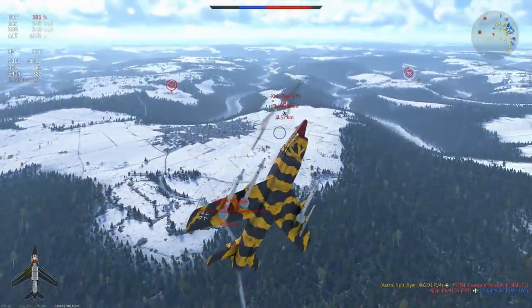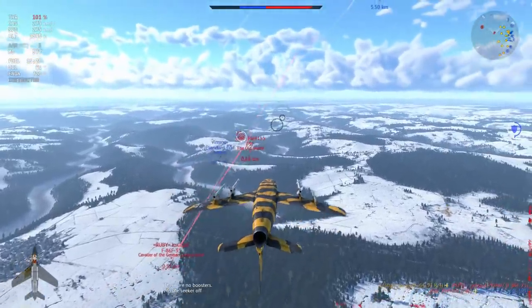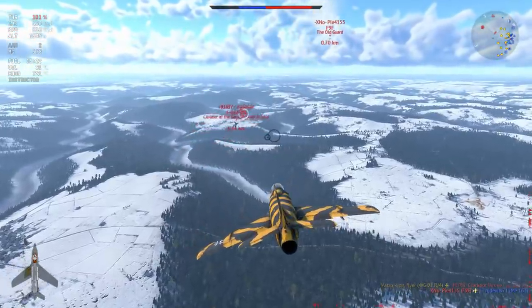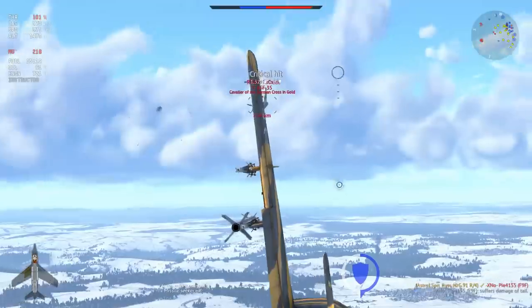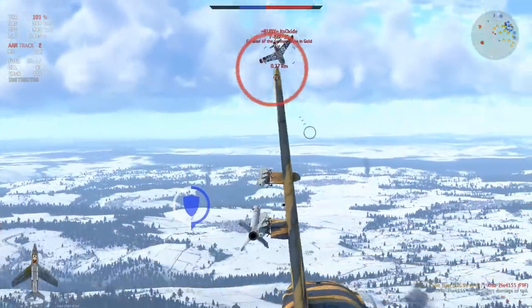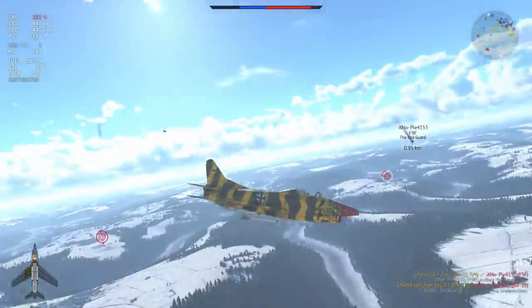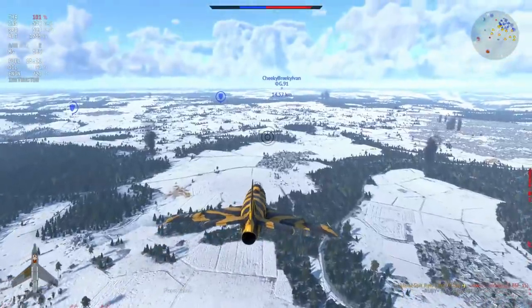Now I'm in a vertical fight with a Panther and an F-35. What I'm going to do is watch this Panther stall out in front of me, send him a missile, and then finish off the F-35 who has put six-nine on their wings — and give them a little bit of a six-nine themselves. There you go — another little ace, and that's kind of the way it goes in the G91.